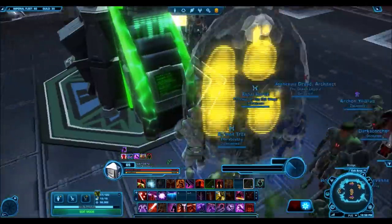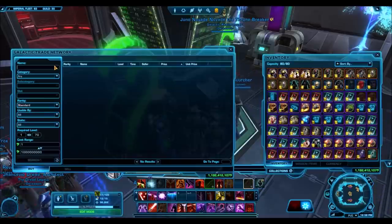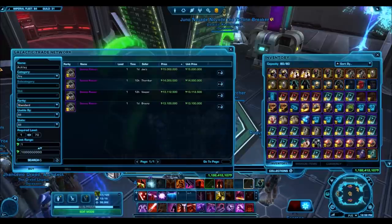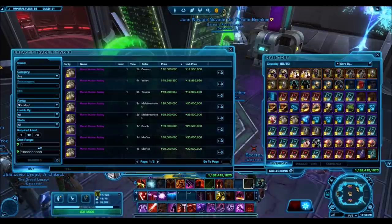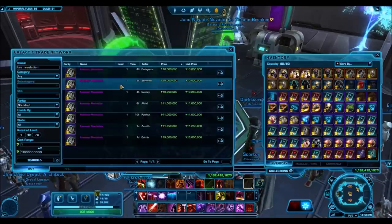I'm going to walk over to the GTN here to show you guys some of the value of the items in there. Looking at the Gold Mounts first — like Swamp Rancors and stuff. Don't be fooled by the fact that it's just one Gold Mount; it's selling here on the Harbinger for like 13 million credits. The Acklay itself is going for 12.5 million. There are 90 items in the tab, so in a guild of 500 members, you have about a 1 in 5 chance of getting something.